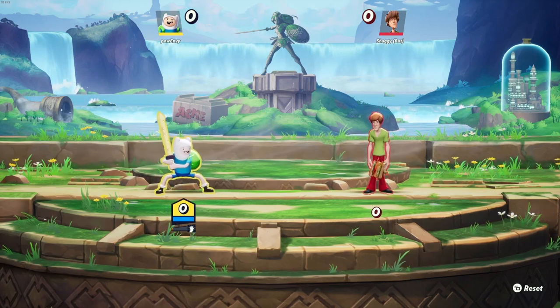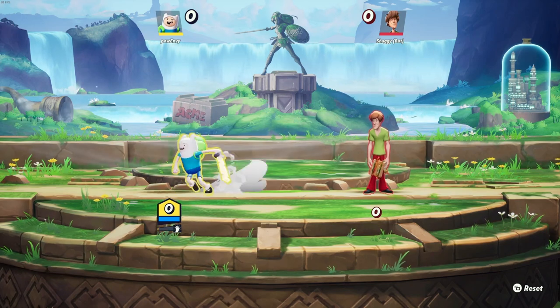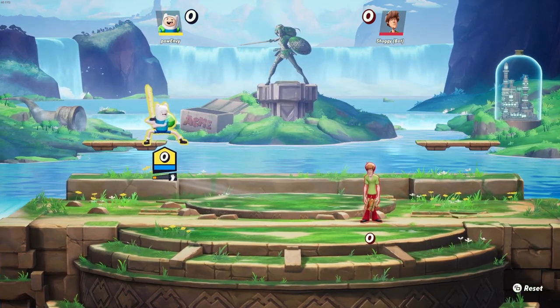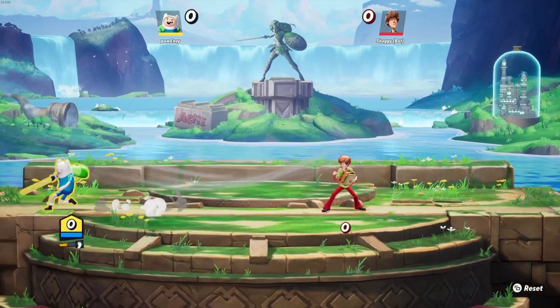Alright, how's it going guys? Poundby here. Today we're going to be learning how to play Finn in 5 minutes or less. He's an Assassin class which means he takes 14% passive damage per hit. He's also very quick and does plenty of damage on his own. He's a really good 1v1 character, also good in teams.